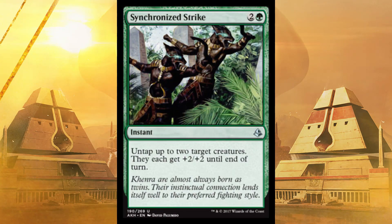Next up, Synchronized Strike — I love this one because it's basically a green removal spell via ambush. It costs three, which is reasonable in sealed. Untap up to two target creatures — so they're swinging away, you have no blockers, boom, untap them, and they each get plus two, plus two till end of turn. You can cast this right after you declare them as attackers so they untap but are still attacking with plus two, plus two. You can use this to ambush your opponent on attack or blocking, or just to outright finish them — it's four extra damage.